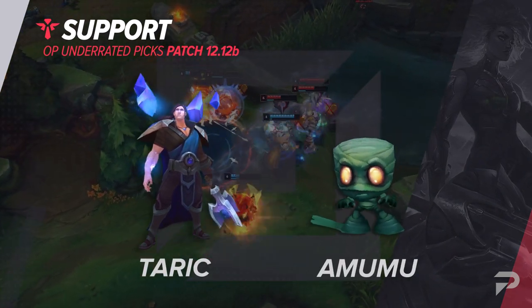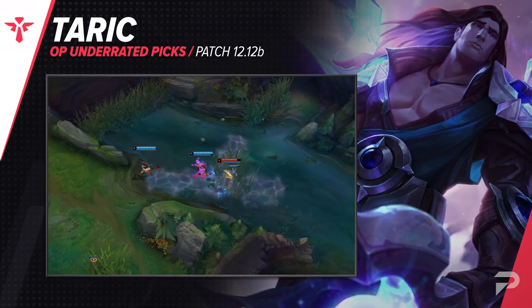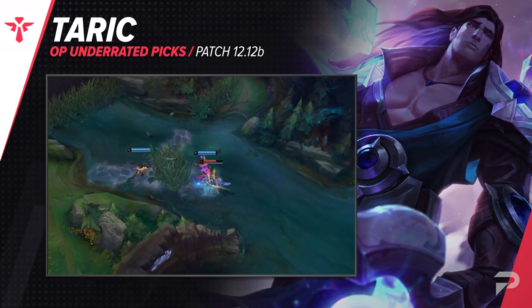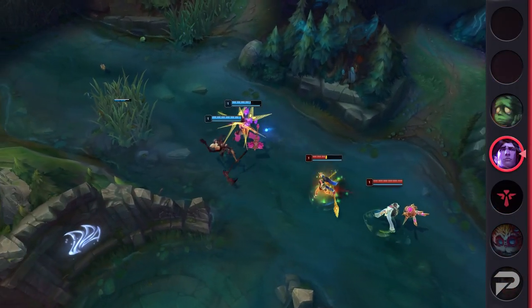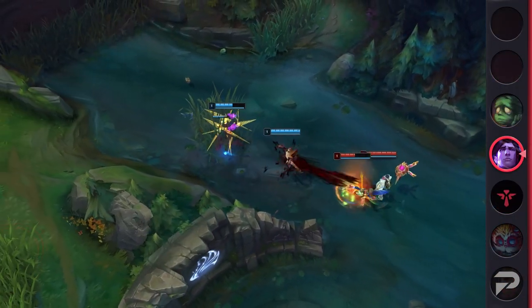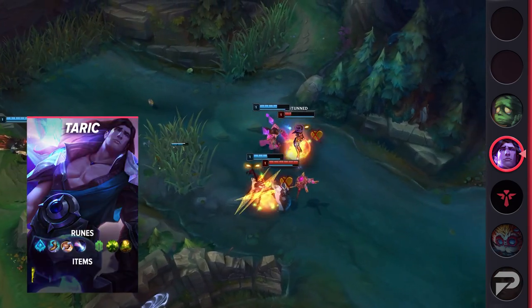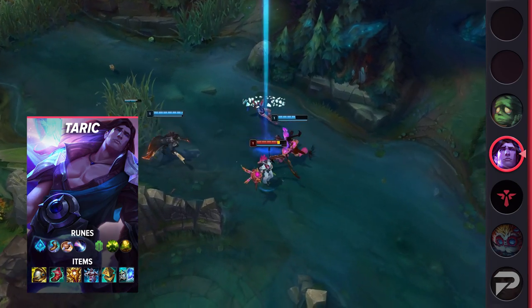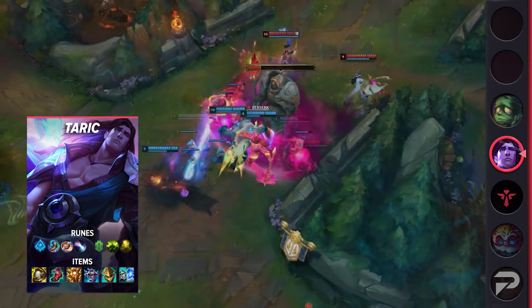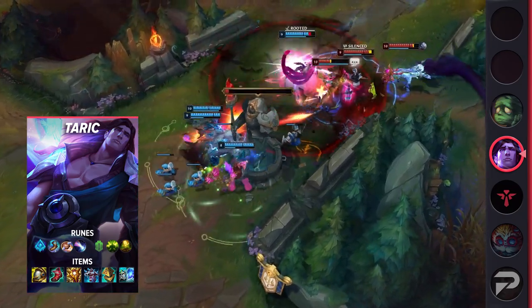Now to round things out with our supports, the first pick we have is Taric. He was one of the champions we predicted would be super OP in a post-durability patch world, and after a bit of people getting used to things, the prediction came true. Overall, he has the highest win rate of any support in the game when looking at all ranks, yet he remains criminally underpicked with under a 2% pick rate. He does have a bit of a learning curve, but once you master him he's such a good pick, offering tons of utility.